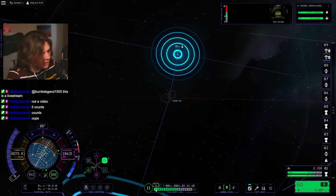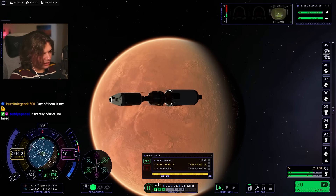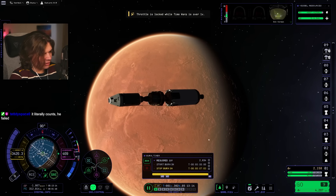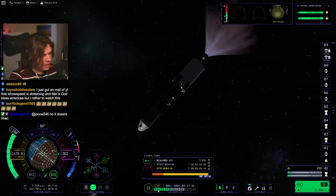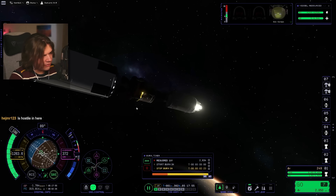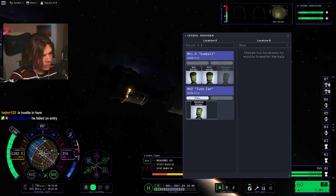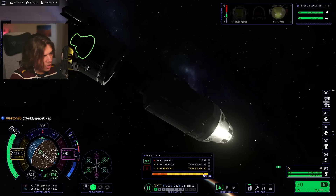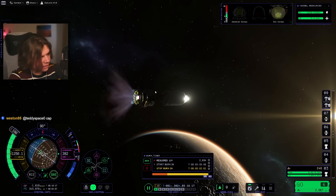Now entering Duna's sphere of influence. We're not getting nearly as close this time — I feel a lot better about it. Bob is like freaking out having a panic attack up there. Burn! We're going to have to try to do something here — it's going to be kind of hard. We have to quickly dock, break off, make sure we have at least one Kerbal in each one. Oh no — that was not what I meant to do. Load the quick save.